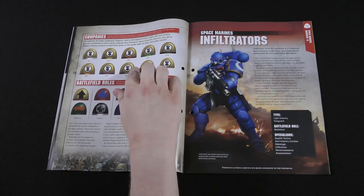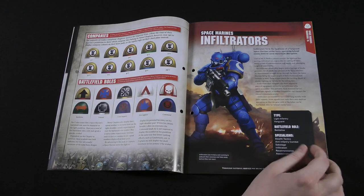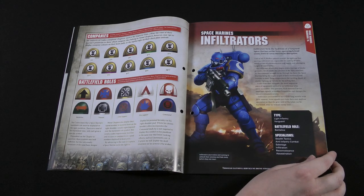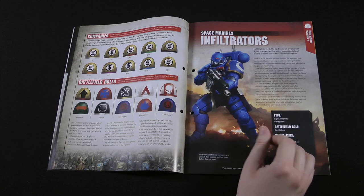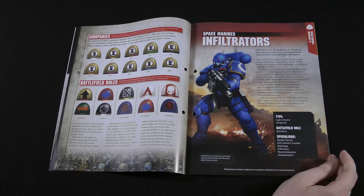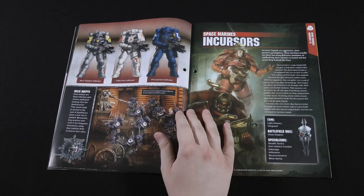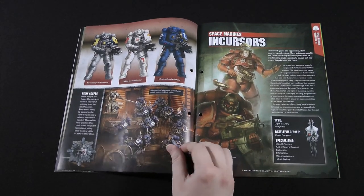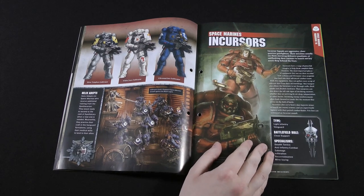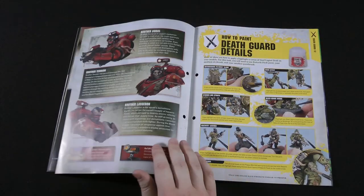We've seen the company colours before, and the different symbols for each battlefield role. There's also background on Infiltrators — some of the new Vanguard Space Marines released with the Shadow Spear box, which we've covered in a playlist. Infiltrators are similar to Scouts: light infantry, reconnaissance, assassination roles, but power-armoured. We've got painted examples including Silver Templars and Ultramarines from Shadow Spear. Then there's the Incursors, an alternate version of the Infiltrators — their main gimmick is a mine they can lay, but they're similar in role.